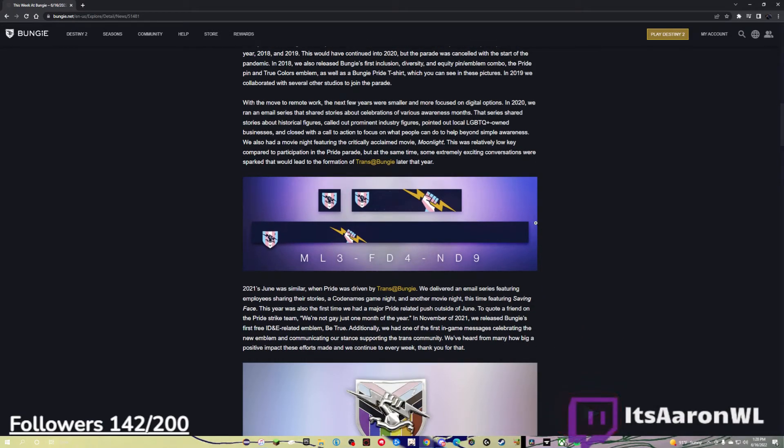With the move to remote work, the next few years were smaller and more focused on digital options. In 2020, we ran an email series that shared stories about celebrations of various awareness months. That series shared stories about historical figures, called out prominent industry figures, pointed out local LGBTQ+ owned businesses, and closed with a call to action to focus on what people can do to help beyond simple awareness. We also had a movie night featuring the critically acclaimed movie Moonlight. This was relatively low-key compared to participation in the pride parade, but at the same time, some extremely exciting conversations were sparked that would lead to the formation of Trans at Bungie later that year.